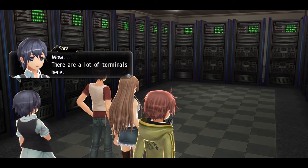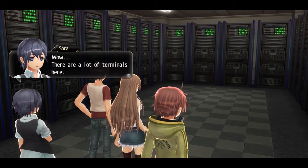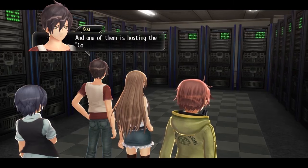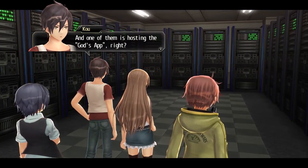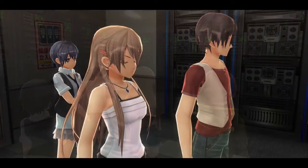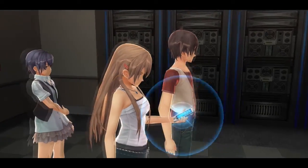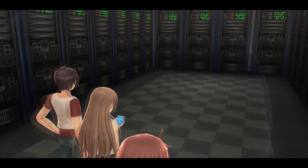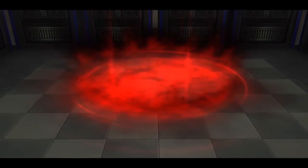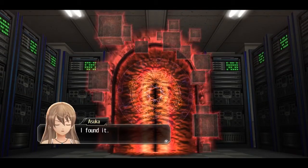So yeah, here we are in the server room with so many terminals. I don't know why a mall has a massive server room like this, but it does. One of them is hosting the Gods app, and so we've got to find and open the Eclipse gate. And there it is. All we've got to do is head in here and beat the boss, and save Aoi's soul. Away we go.